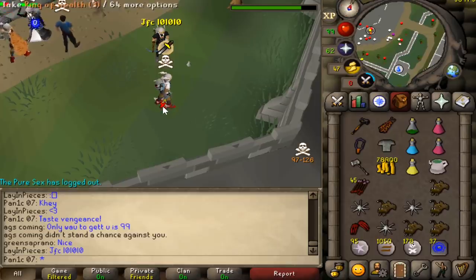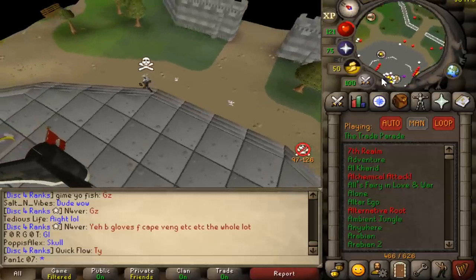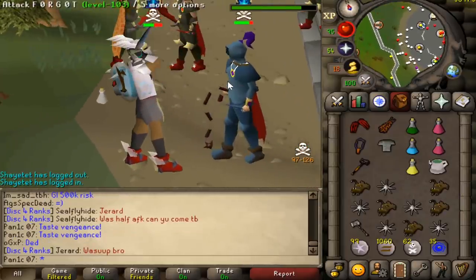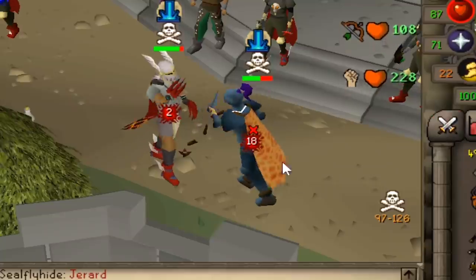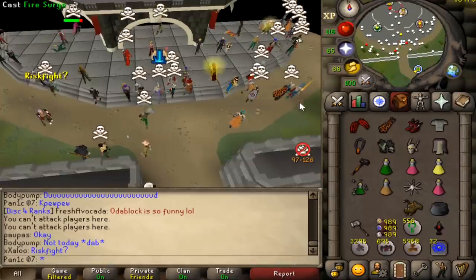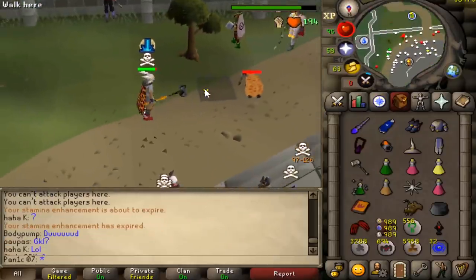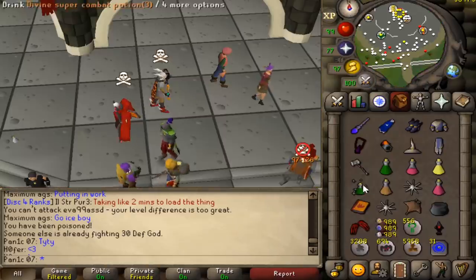Huge XP drops, good fight bro. Only way to get you is 99. You went for spec when you didn't have prayer, so wow. Look how busy PVP is — oh there are a few people up here. Is that a regen bracelet? I bet this guy's actually risking his whip with like a Ghrazi rapier or something. I killed him with claw back — oh that's RIP. Loot is 222k, pretty much nothing. He was unscaled so again 150k, wasn't expecting too much. It's still so satisfying just hitting a big claw and a big GMO — it's just awesome.